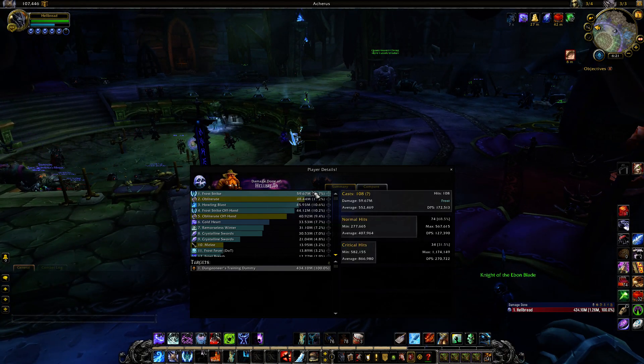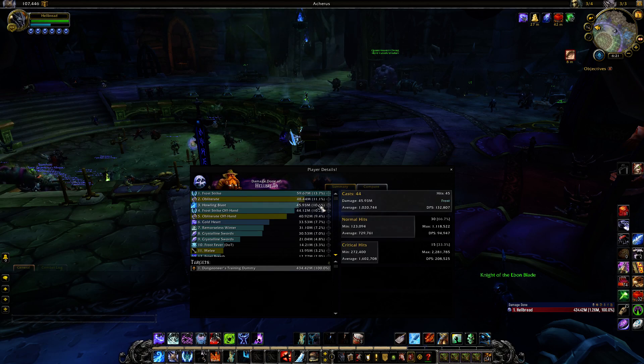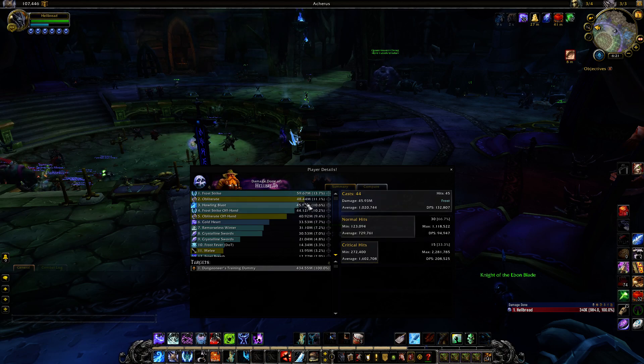You can see Frost Strike on top, closely followed by Obliterate. On a lot of these attempts it seems like Obliterate and Howling Blast sometimes switch places — it just depends on crits. Because look at Howling Blast — Howling Blast gets those big crits, and if you get a couple extra of those in the fight it'll push it over Obliterate.